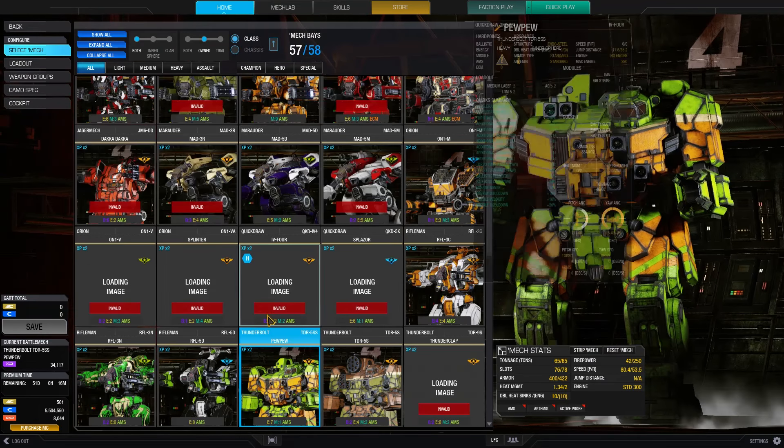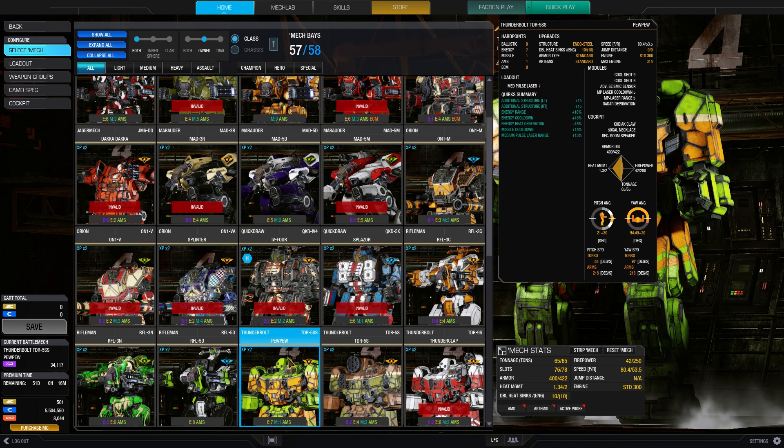For this build I chose the Thunderbolt 5SS because of its insane quirks. We've got energy range 10%, energy cooldown 15%, energy heat generation 15%, and medium pulse laser range 15%. The best thing about it — medium pulse laser range plus energy range adds up to a 25% bonus on our main weapon.